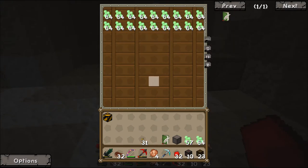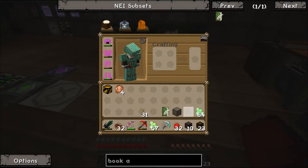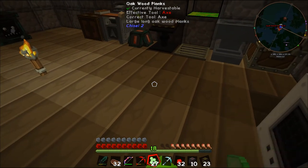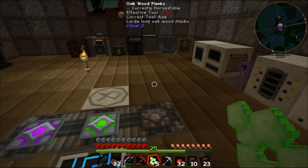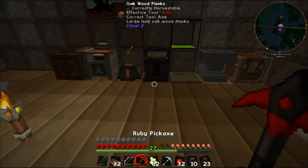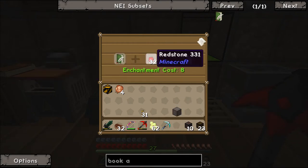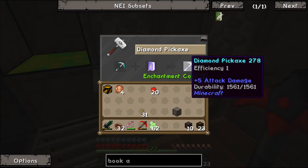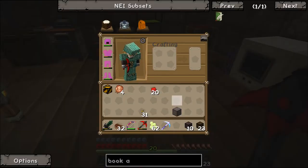We'll just do like so and that's going to give us a bunch of levels. We'll use up the stack. So in there we chuck that, and that is going to give us efficiency 2 - so we'll take half that out, gives us efficiency 1. Nice. Redstone, then in our anvil we want our diamond pick with our efficiency book. Wow - our anvil just exploded. That was weird, never seen that happen but okay.